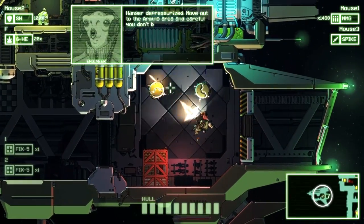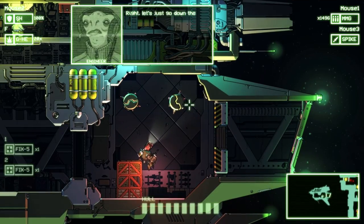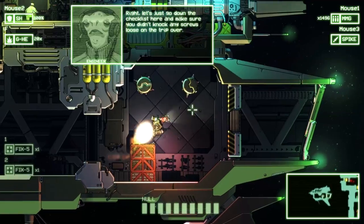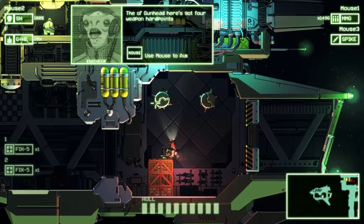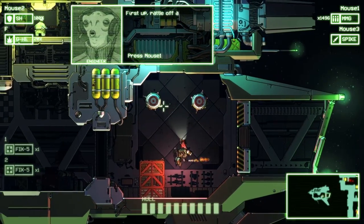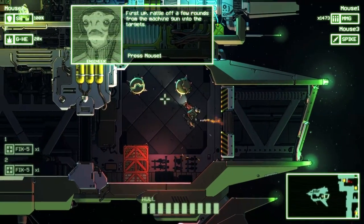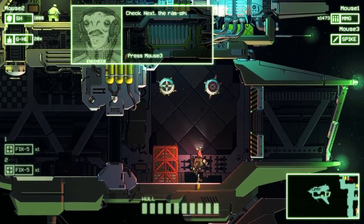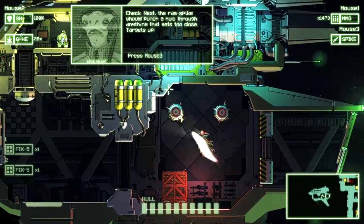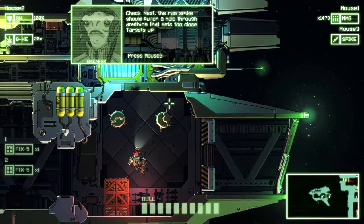Move out to the arming area and careful you don't bang up my flight deck. Let's go down the checklist here and make sure you didn't knock any screws loose on the trip over. The gun's handy — it's got four weapon hardpoints and four item brackets. First up, battle off a few rounds from the machine gun. Next, the ram spike should punch a hole through anything that gets too close. Ram spiking — that's what it gets.